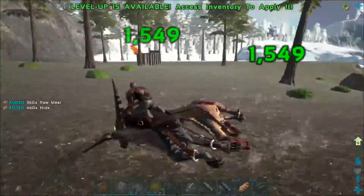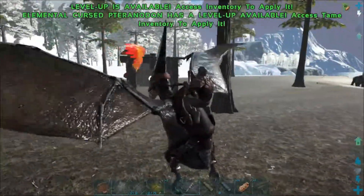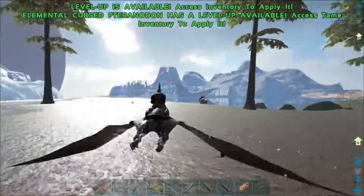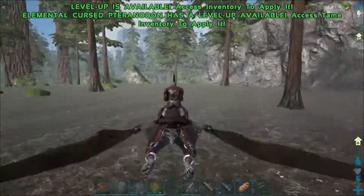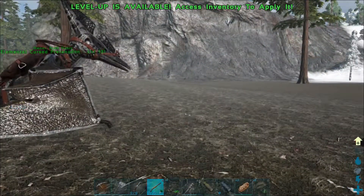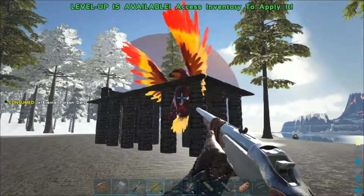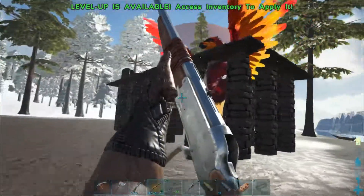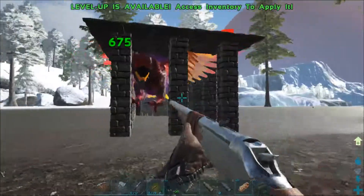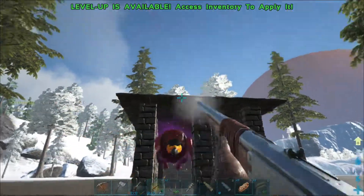We've used up a lot of hide and fiber — burning through resources super fast. Let's take a quick look around for anything dangerous nearby. Looks clear, so we'll try this again with the bird. I don't have any tranq arrows this time, so I'm hoping for headshots. Missing is not an option — we'll go body shots. I'm doing 675 damage to the body on that thing.